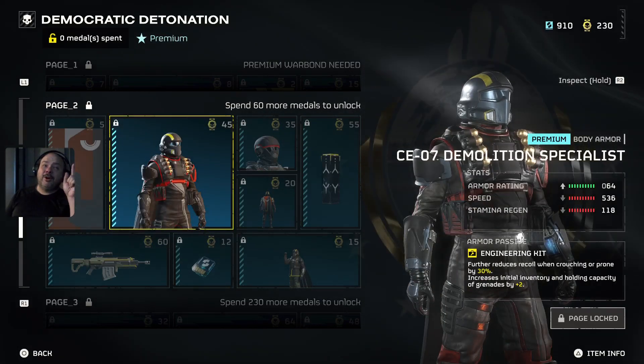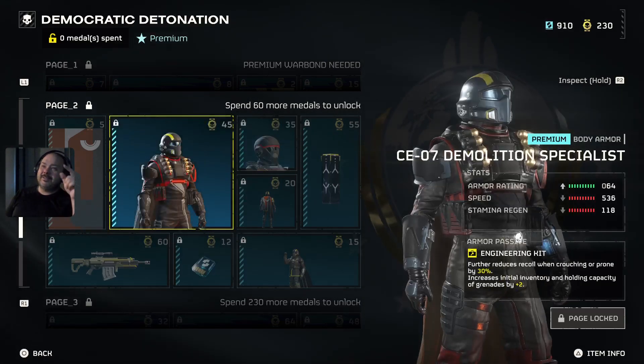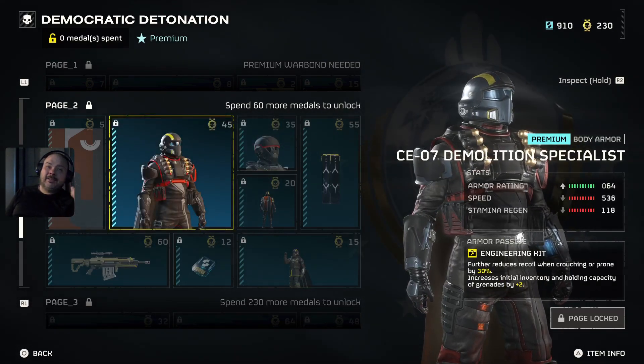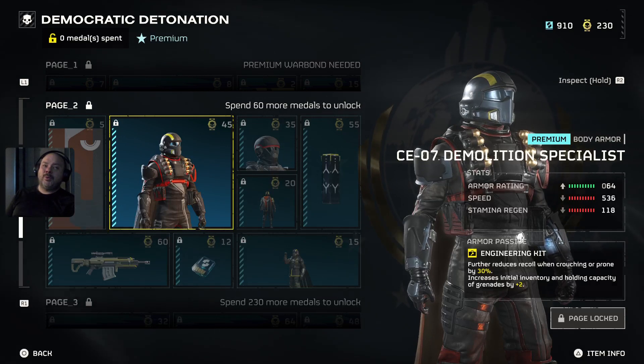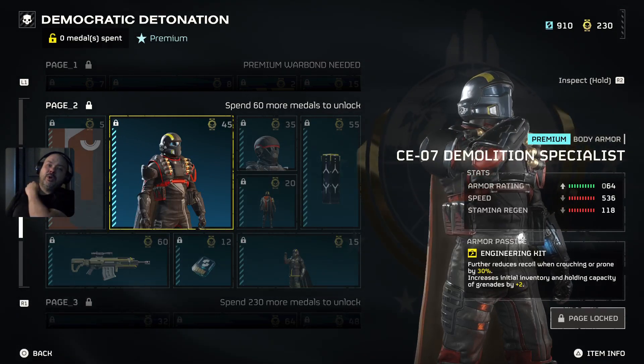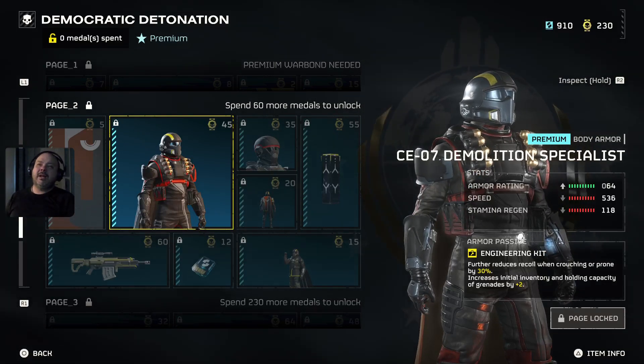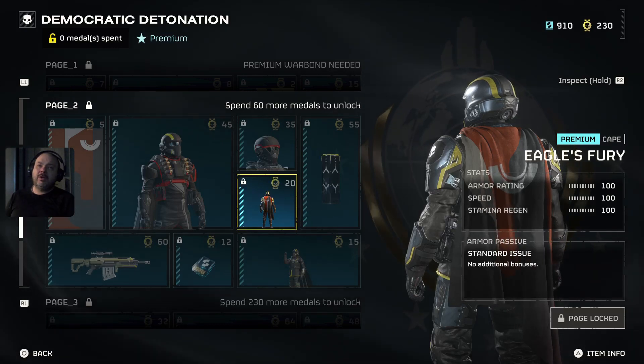This armor looks good — I like the look of this armor set. It further reduces recoil when crouching or prone by 30%, and increases initial inventory and grenade-holding capacity by two. That's decent, I would try that.